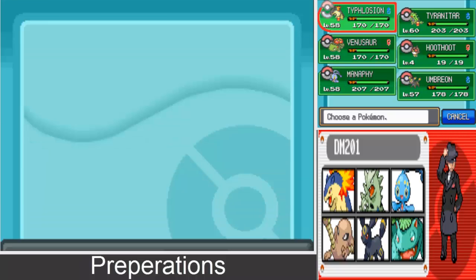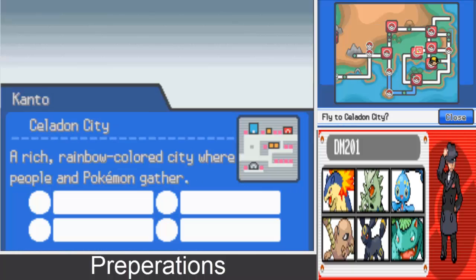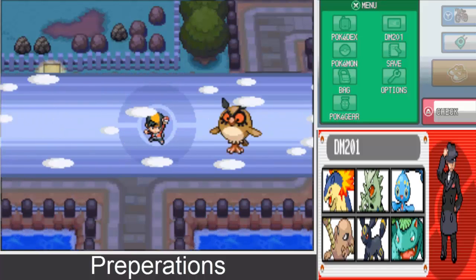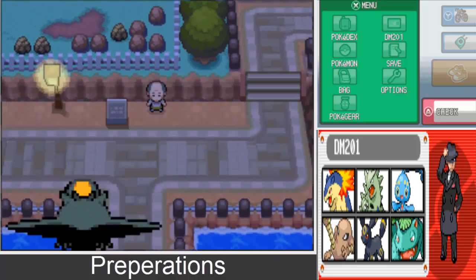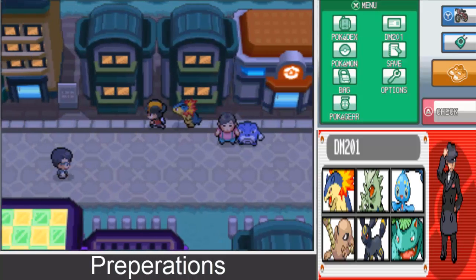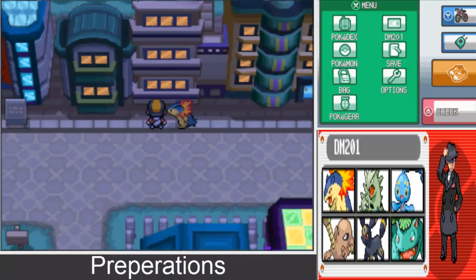Let's go ahead and collect our other reward. You may remember a while ago we went into one of the buildings in Celadon, and they said if we could get all the Kanto gym badges we were going to be given something. Let's go ahead and find out what that is.